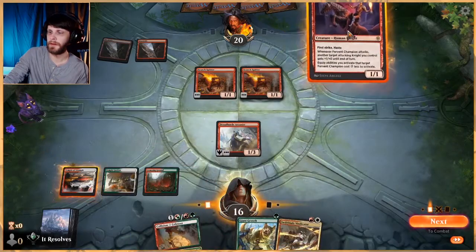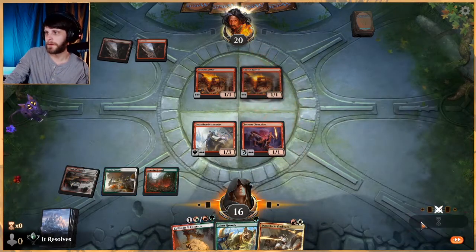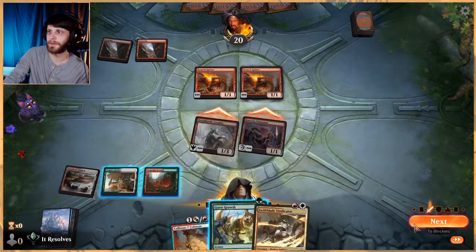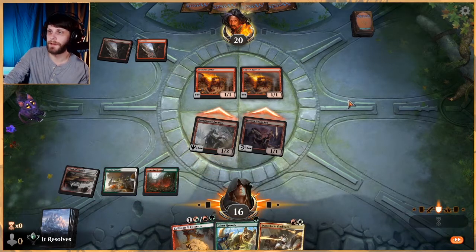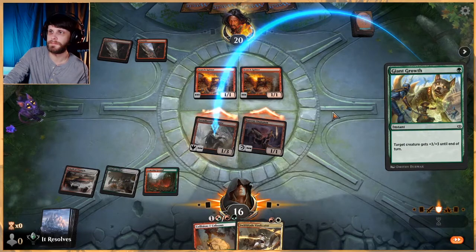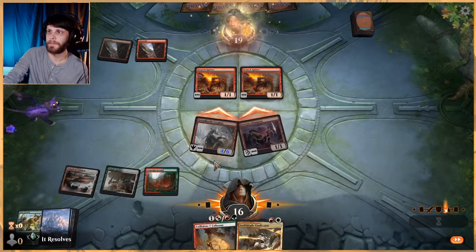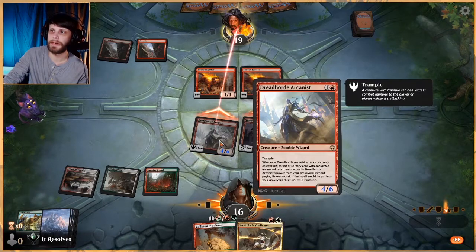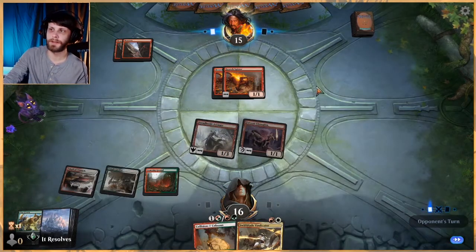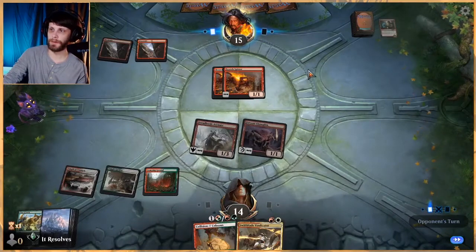Let's do this — let's throw down the Fervent Champion. Now we get to be the aggressors, which does not normally happen when you're against Mono Red. Should have actually done some stuff first here, but that's okay. We'll have them block if they want to. Might have been better to be a little more mana efficient. This was a bit of a misplay — I should have probably Giant Growth first. That's kind of the trick with Arcanist: you can't do it after declaring attacks. Worth noting. But it's in our graveyard, so we get to do it next time if they don't kill this. We get to hit for a lot more damage than they will with their Scorch Spitters.